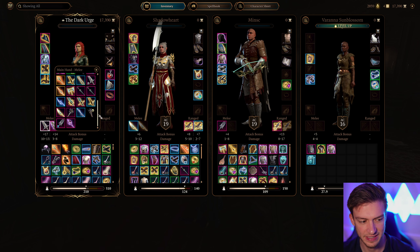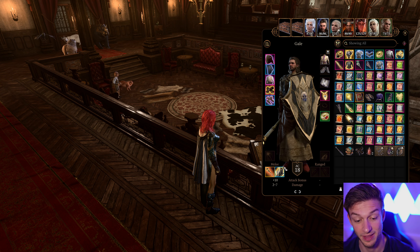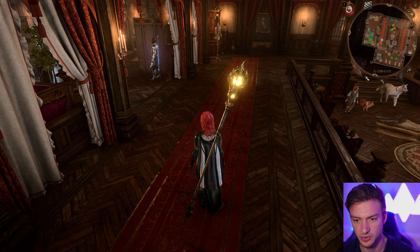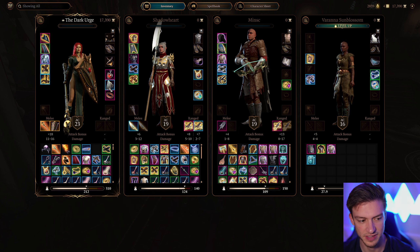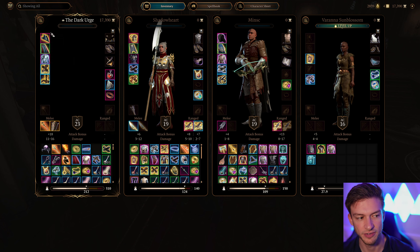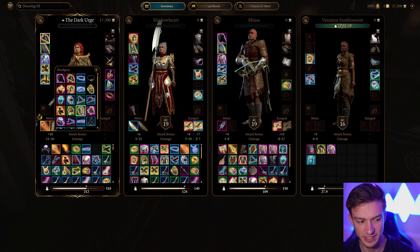For our staff, I would recommend the Markoheshkir, because that's one of — arguably the best staff in the game. I also like Viconia's Walking Fortress, or really whatever shield gives you a high armor class. We get a nice 23 armor class. We've got the Ring of Protection, Evasive Shoes, and the Cloak of Protection, with the Birthright hat on giving us 22 Charisma. However, if we added in the Wizard level, we want the Intelligence Circlet on, because it gives us the ability to prepare more spells.